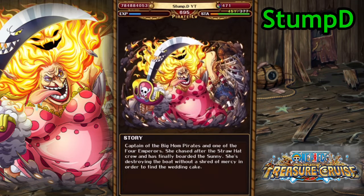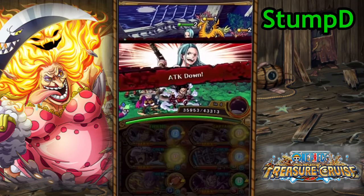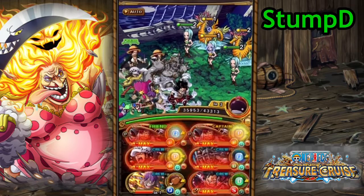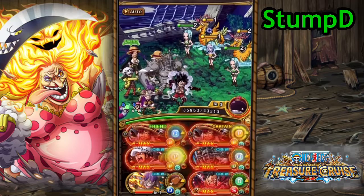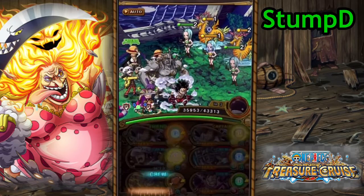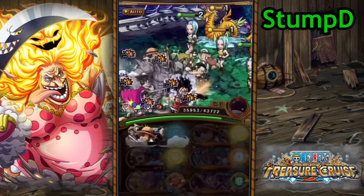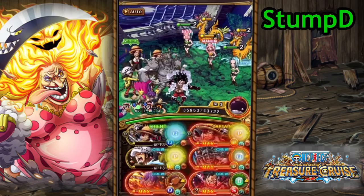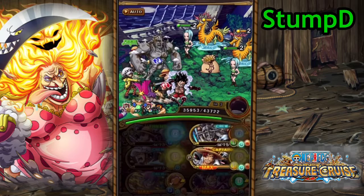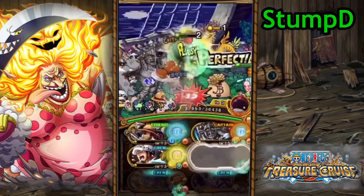All three teams can clear it very easily. The first team is a double Shanks Crew team. On stage three it starts to get a little tricky — we get five turns of attack down, and on stage four our captain's specials get reversed. With this team we're going to use Coliseum Law to remove the attack down, use Clash Peaker to become our captain, and then use our friend Shanks Crew captain's special as we're going to lose it anyway.